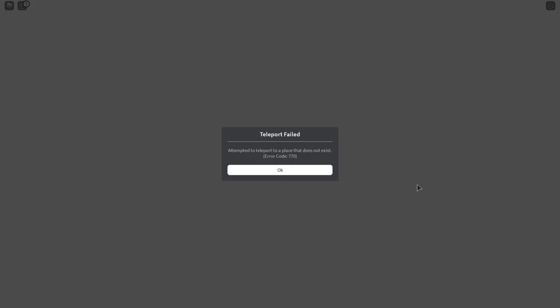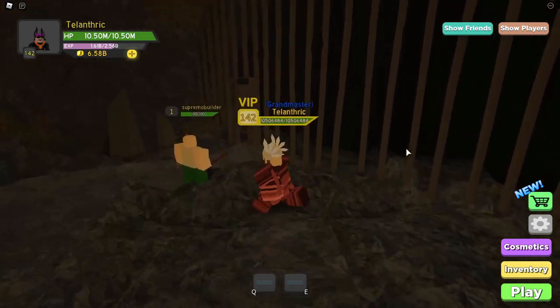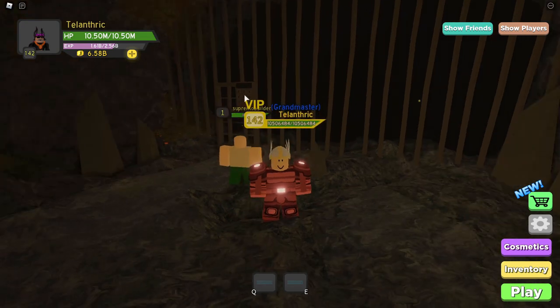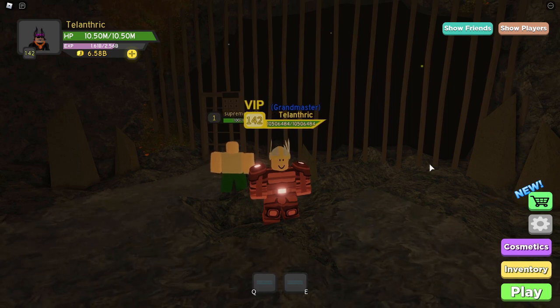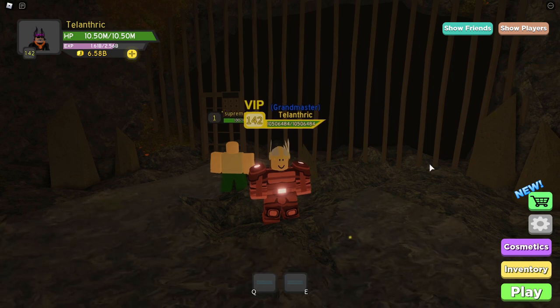It said 'teleport failed due to unexpected error.' Why does it do that sometimes when it goes to teleport? I might have to rejoin and try this again. Now it's doing it again — teleport failed a second time. It's literally glitching. It didn't teleport me twice and now the code won't even work — I had to use a different code. After you do that, it's supposed to teleport you somewhere, but I can't even teleport there. It teleport failed twice in a row and now it's not even working when I do the code.